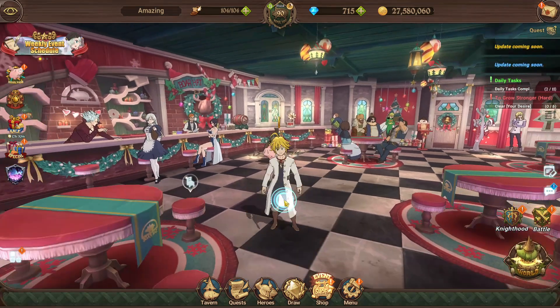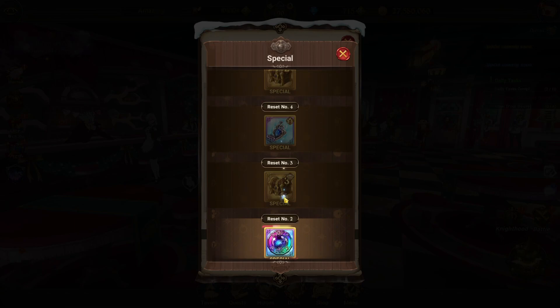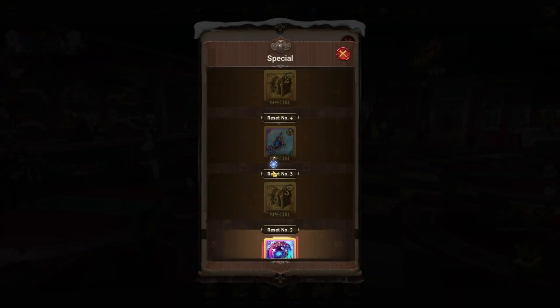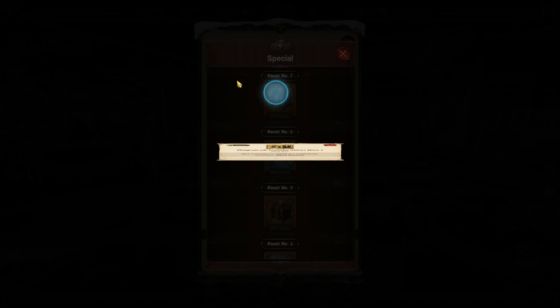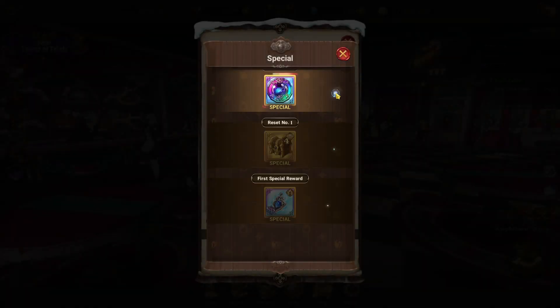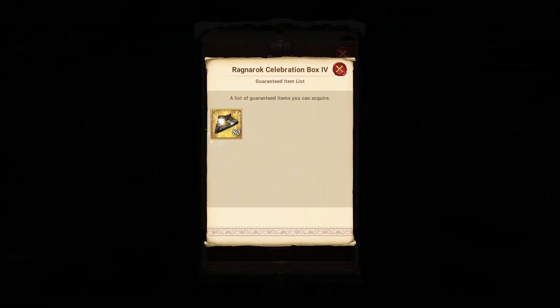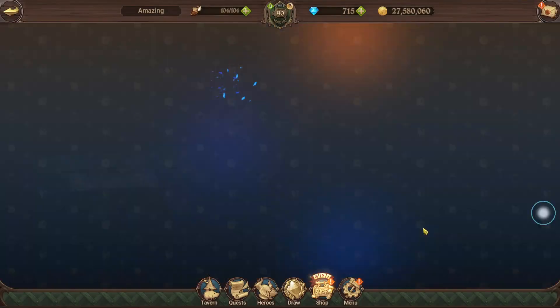The way you're actually going to get the free holy relic is by doing the spin event. If you go to the rewards section, you can get the special boxes, and each box is going to give you some of the rewards toward the holy relic. For example, one box gives you blue crystals, and the top one gives you the actual mat you need to make the free holy relic.